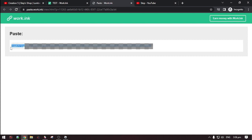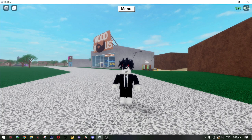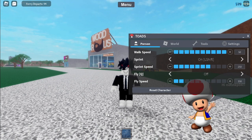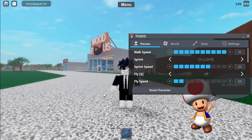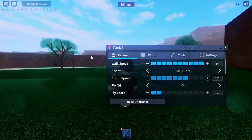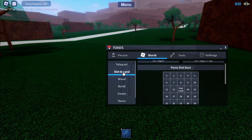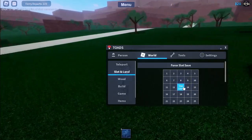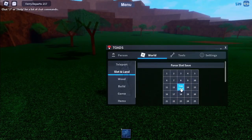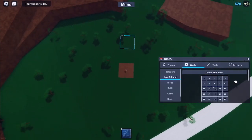Hit execute, and here it is — the Toad's GUI. Now go to the World tab, then go to Slot and Land.